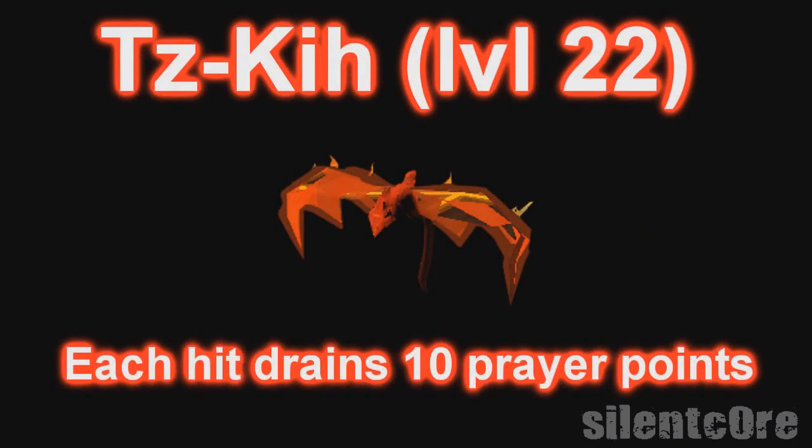Moving on to the monsters — the first monster you will encounter in the fight cave is the Tz-Kih, level 22. It's an orange bird that appears very often and can be very annoying. For every hit that it does on you it will drain 10 of your prayer, and it drains your prayer points even if it doesn't actually inflict damage on you. Therefore try to kill these monsters as quickly as you can.